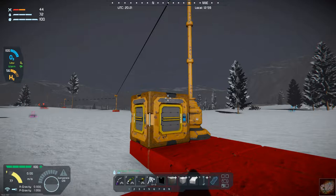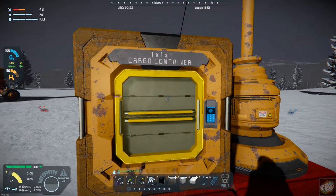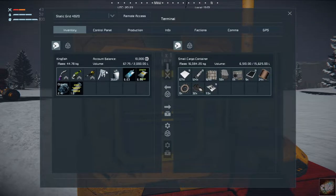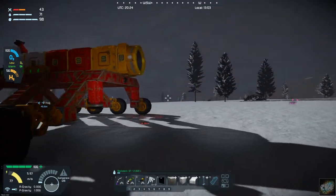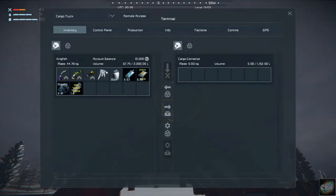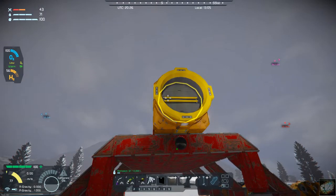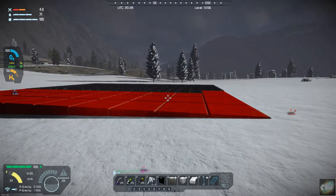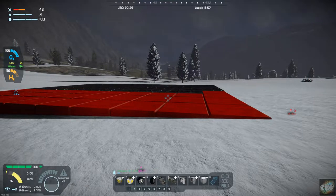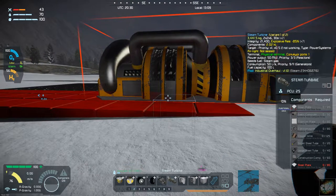I also got a small cargo container, which is nice because I can start storing supplies over here. I also have a full load of parts that I brought over at the end of last episode - a lot of the parts for the coal boiler and the steam turbines. The plan is to put a steam turbine right here.